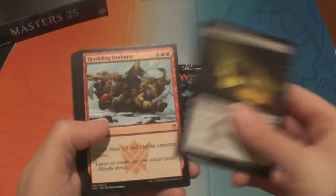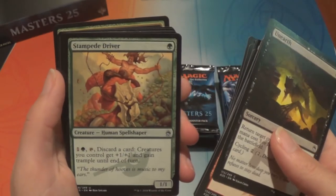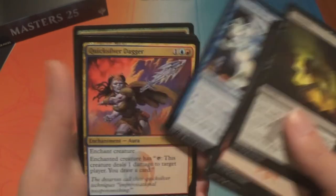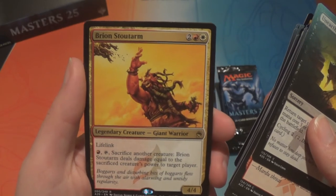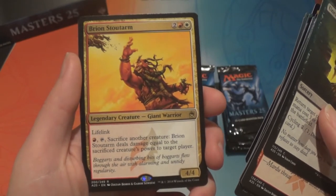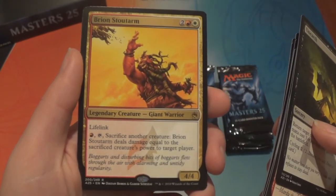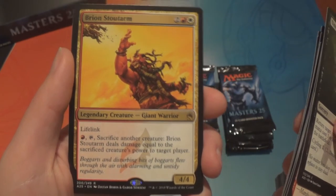I also like the big dumb green one — the Protean Hulk. We have a Stampede Driver, Freed from the Real, Quicksilver Dagger, and Brion Stoutarm — red, white, two, legendary 4/4 giant warrior with lifelink. Tap it and sacrifice another creature: he deals damage equal to the sacrificed creature's power to target player.